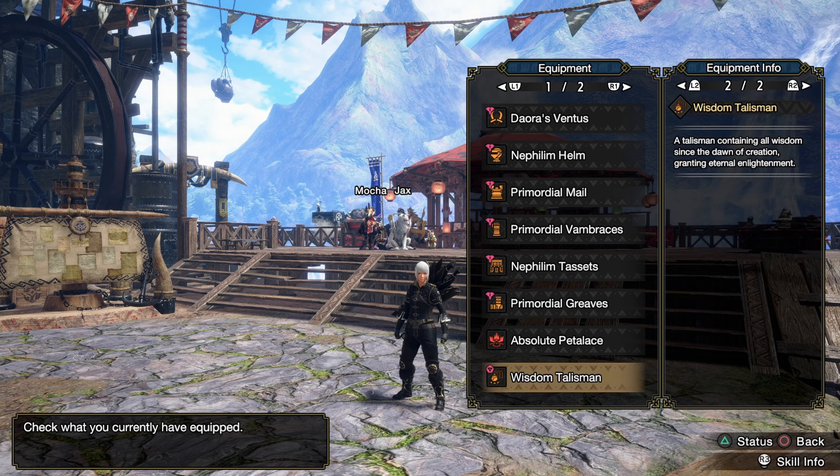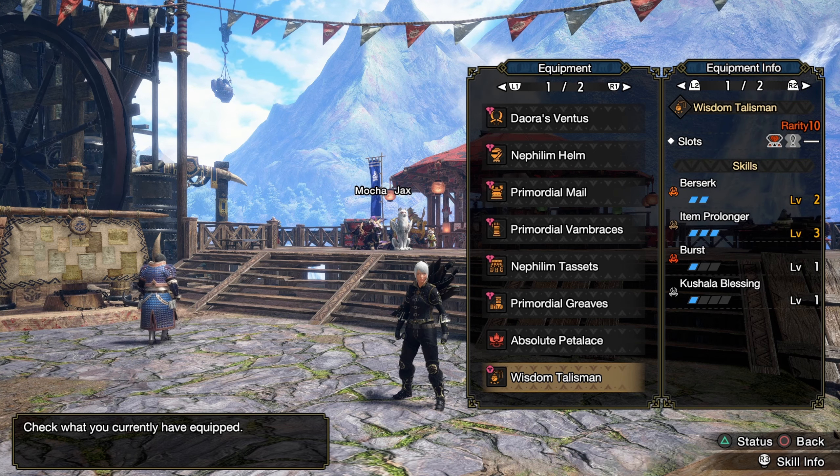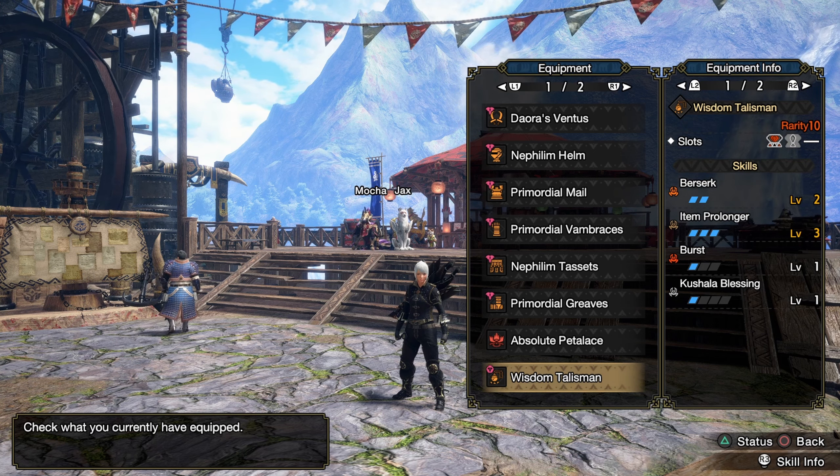Here is my augment setup. I just threw these together — I already had all the pieces. Shouldn't be too hard to get; you should probably have most of these by now. I've got a Berserk 2 Talisman with a 3 and a 1 slot, and I don't prolong the 3, which is nice — it's a good extra.